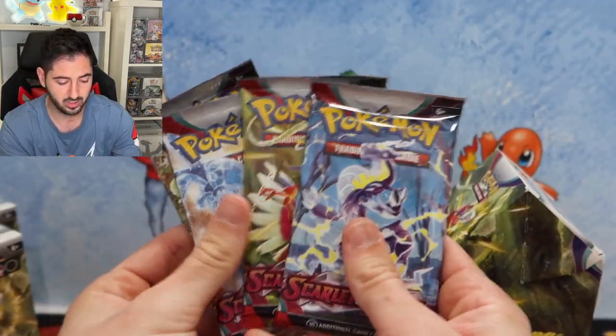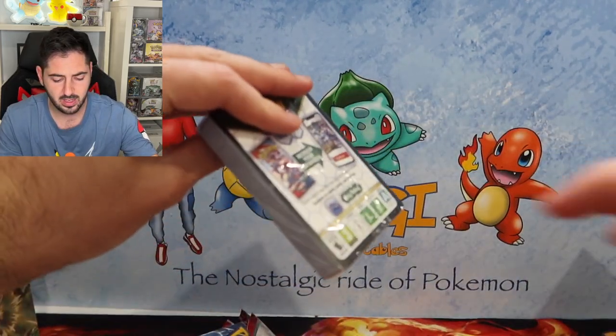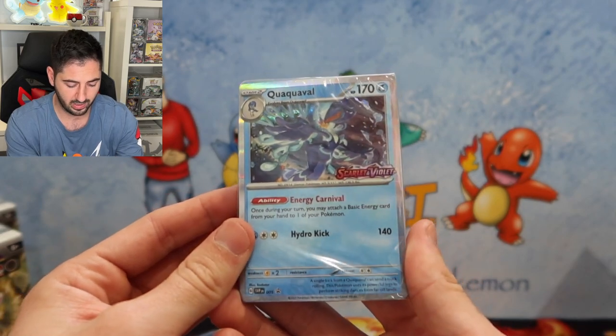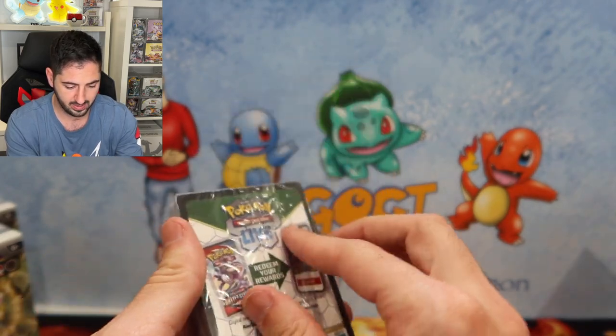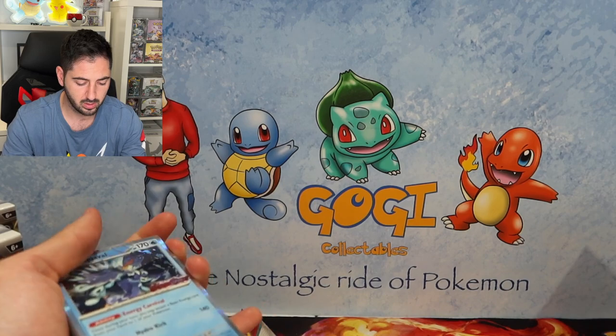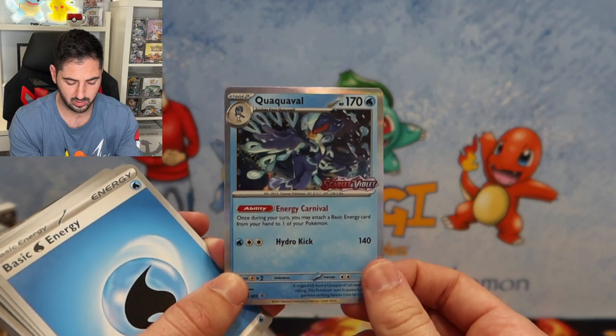So you get four packs, usually do get an art set, and the hit card for the first one is a Quaquaval. Not bad, let's get this opened. There should be four cards as part of the promos, and we're going to open them of course. There's the Quaquaval, which is really cool.